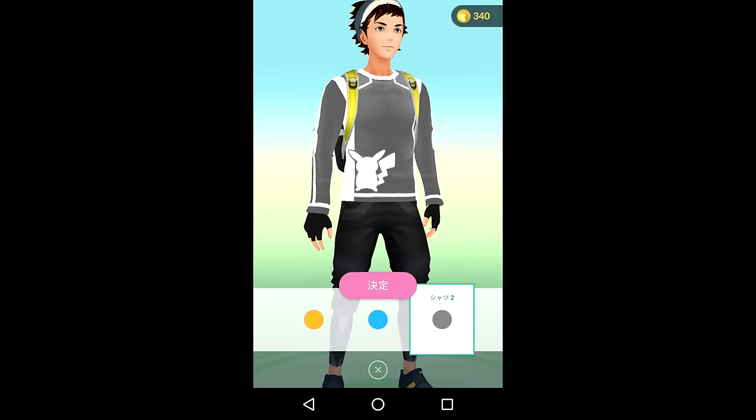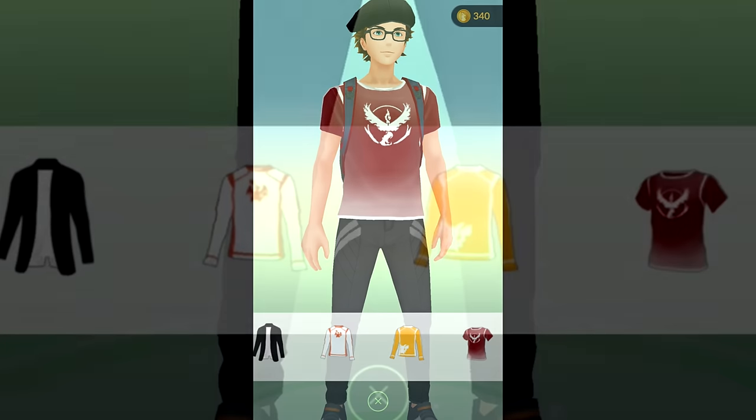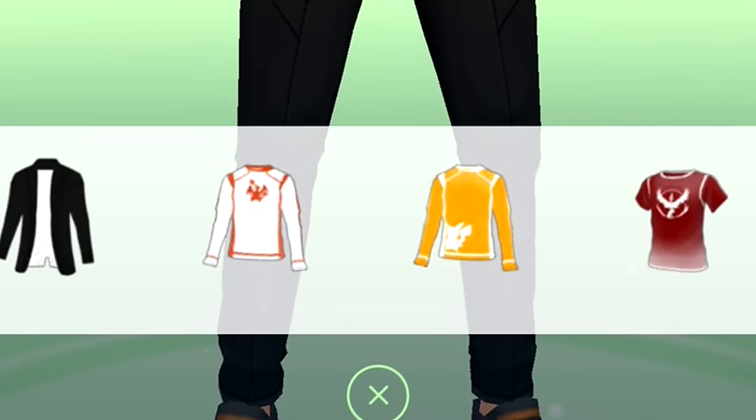Avatar customization is actually shown here — take a look at this, I think these are really cool. A Pikachu shirt — this would be like a shirt that some people would wear in real life. Next up, we got a Team Valor shirt with the Moltres, actually looks better than any Team Valor shirt I've ever seen in real life. And at the bottom you can also see a little jacket, a red shirt, a red and white shirt, and a yellow version of the Pikachu shirt over there as well.